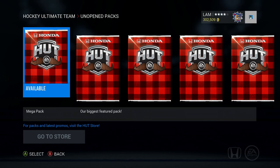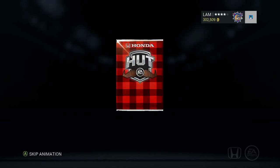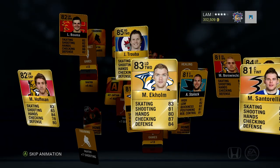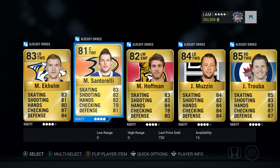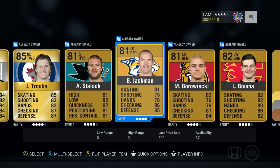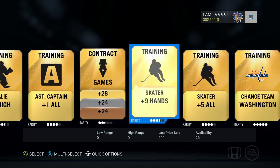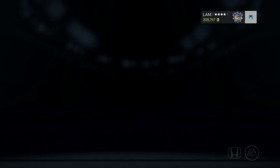All right, first mega pack — let's kick it off on a good note. Come on, show us something good, start off with a Movember card please. First pack includes Hoffman, Ekholm, Truba — I don't see any Movember cards. Staylock, Jackman for a wiki, and nothing in the back either. Whatever though, we've got 29 more packs, we're gonna get something good eventually.